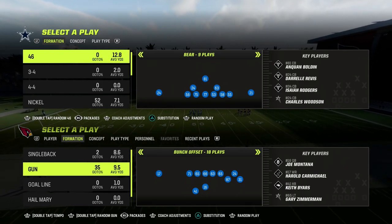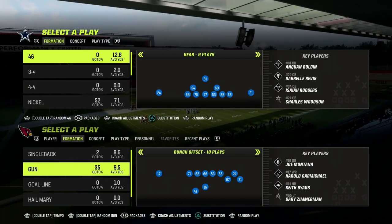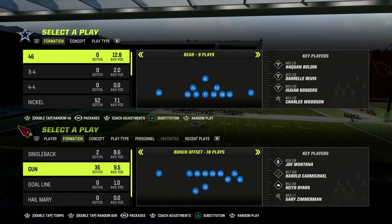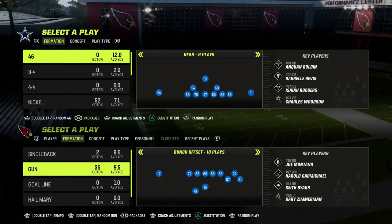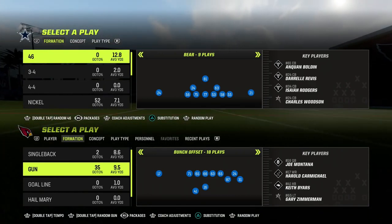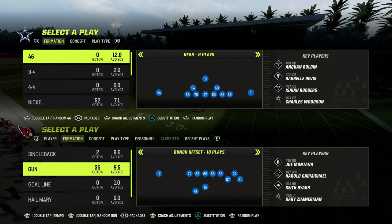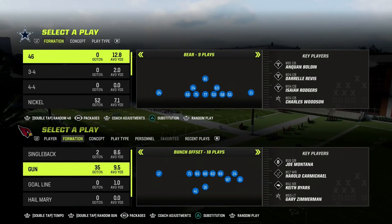We're going to be talking today about a tip out of the 46 defense playbook. If you want to get my entire 4-6 defensive e-book, we've got an entire Patreon filled with over 25 different offensive and defensive e-books. If you're not a Patreon member yet, it's only $10, and it will get you access to all of my Madden 23 offensive and defensive e-books, as well as all the e-books we're going to release throughout the summertime to get you ready for Madden 24.